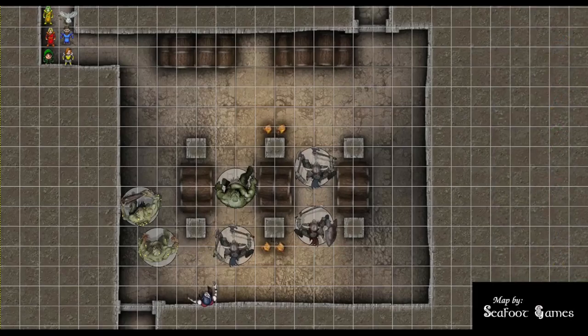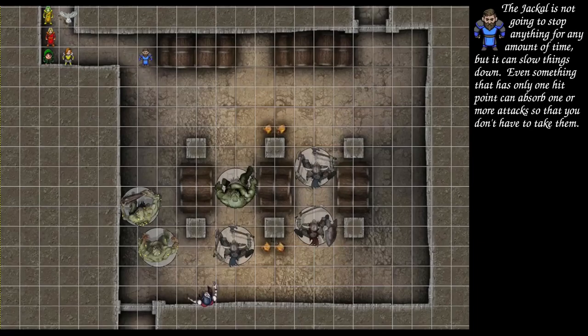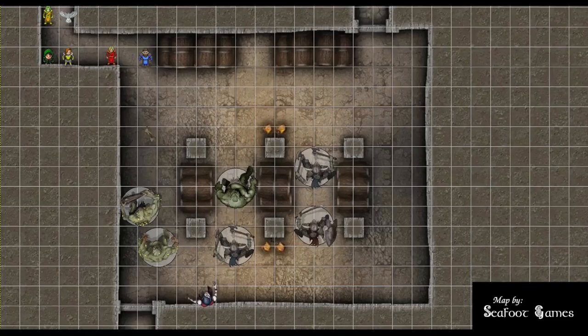Wizard, do you have Sculpt Spell? Yes. Kron casts Dispel Good and Evil — a self-cast that gives all undead disadvantage on attacking me, concentration up to one minute. Moving forward into the hallway, jackal moves further into the room near the first ogre. After Kron, Azure Wolf moves up to the corner, and it's AoE central — casting Fireball at 4th level, over-channeled, wanting to hit literally every enemy on the map. Right in front of the center Minotaur — it'll hit everybody.